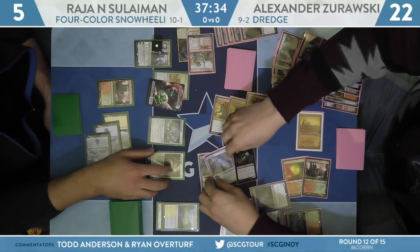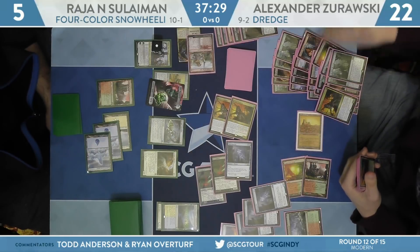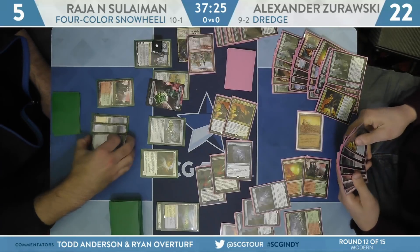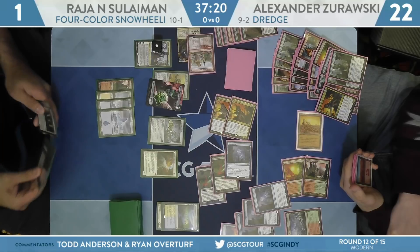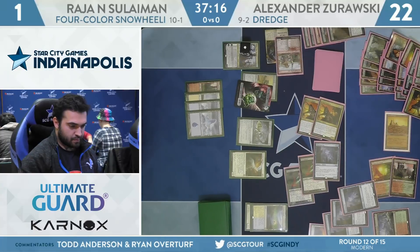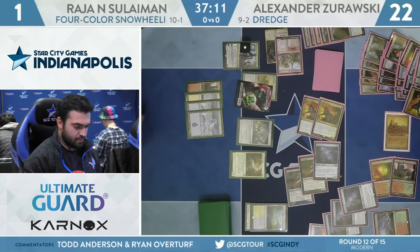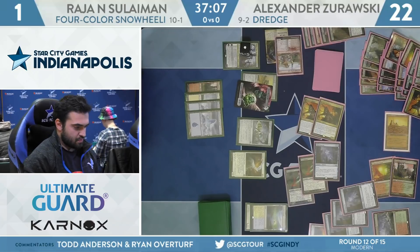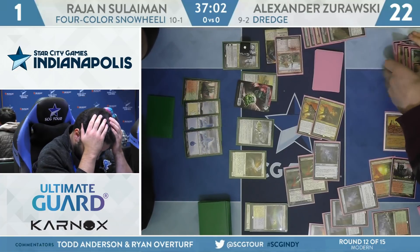Here's a send with all of the creatures that can attack, and there are three Narcomebas that entered this turn left behind. There's the block on the two Amalgams — that is going to be an attack to put Rajah back down to one. So if he's unable to find a Saheeli, he's probably dead next turn. Alexander can probably dredge through the rest of his deck and find the last two Bloodghasts or the last Conflagrate, thanks to Forgotten Cave and Life from the Loam.